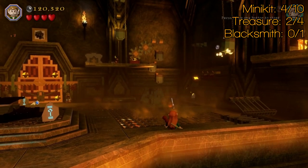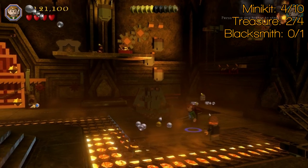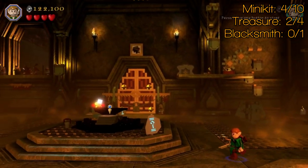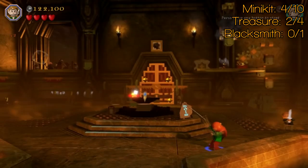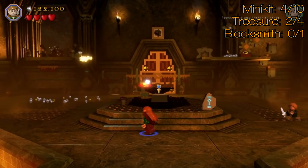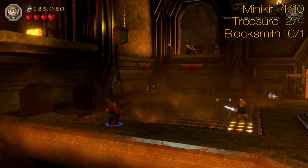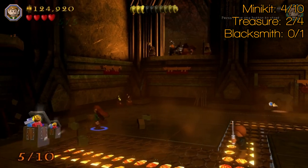Then grab an elf character again — there are these things to smash up, each of them take two hits. You may have noticed I got the first one with Sauron earlier. Number two is just up there, number three is more or less up where you climb up to ride the crank, which you don't need to do in story mode. Number four is the other side of the door. And there's number five over there on the left — dink that, and that will be your fifth minikit.